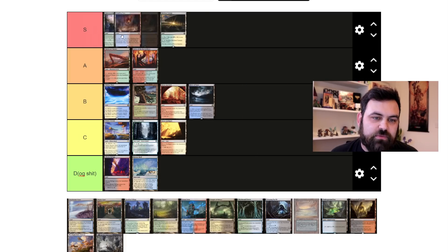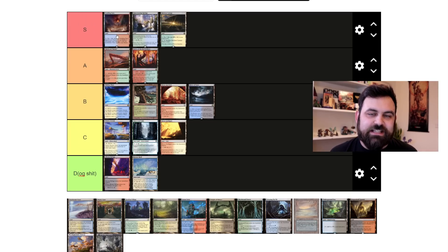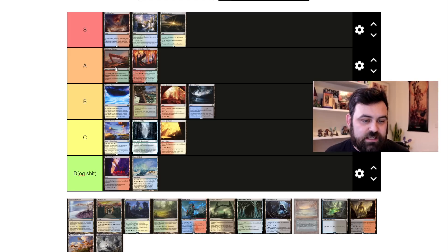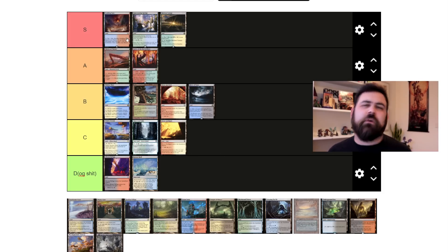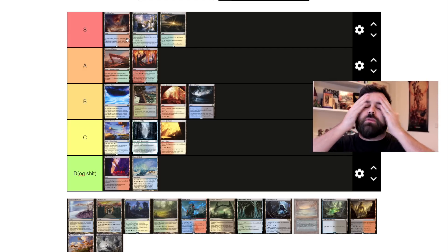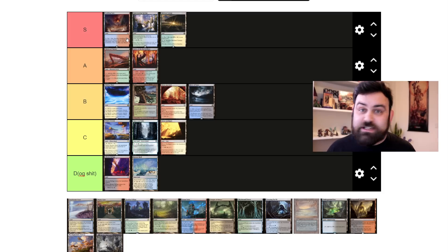We have our next God tier inclusion — probably at the very top alongside one other cycle. Fetch lands allow you to crack them and search for a land of a given land type, like Sheltered Thicket or Prairie Stream. Scalding Tarn and friends play very well in Modern and Legacy. Their synergies and power level are incredibly high — they work with Brainstorm and Jace, Life from the Loam, Excavator, Crucible of Worlds, and landfall triggers like Avenger of Zendikar and Tireless Tracker. Lotus Cobra too. They're some of the best lands ever printed, probably why Wizards are hesitant to reprint them. Ultimately Wizards should be reprinting them to make older formats more accessible, but we know they don't, and I've banged that drum for a long time.